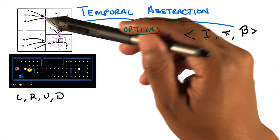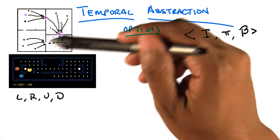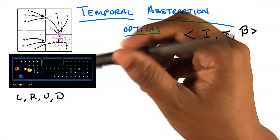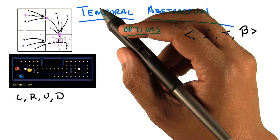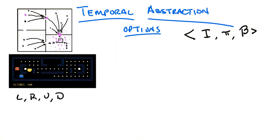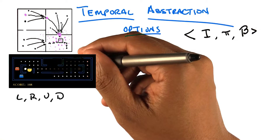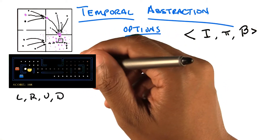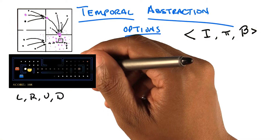So here's what I'm going to do. We've got the same little grid world that we had before up here, but I have introduced another grid world. Do you recognize this grid world? It looks like a very tiny little game of Pac-Man. It is exactly a tiny little game of Pac-Man. What I want to do with this tiny little game of Pac-Man, which is just a grid world, is explore this notion of options and see what we can figure out about them.